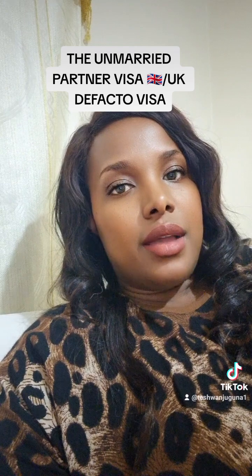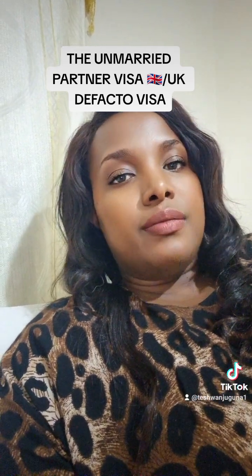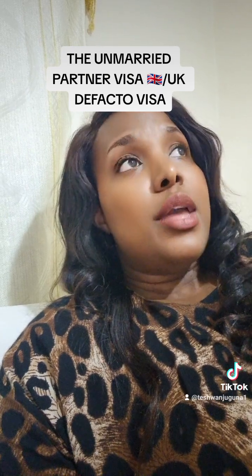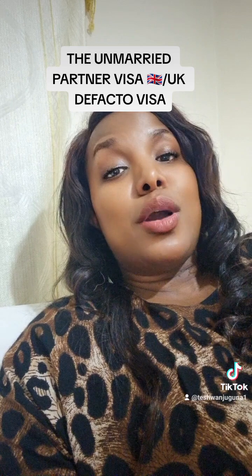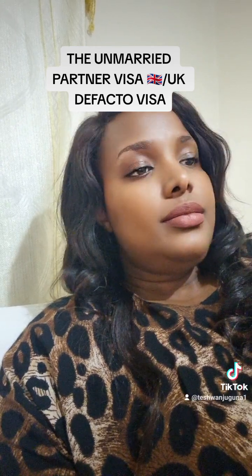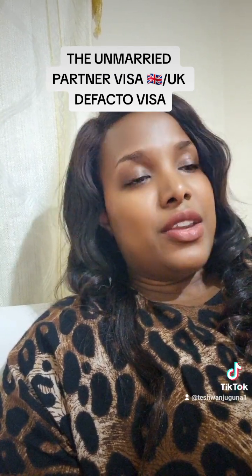You can also show a tenancy agreement. If your partner is in Kenya, for example, the house that you live in and the tenancy agreement can serve as evidence. Another thing that can come in handy is a joint account, because it's all about showing that you have something together. Other smaller things can be photos of activities that you've been doing together and have continued doing together throughout your relationship.